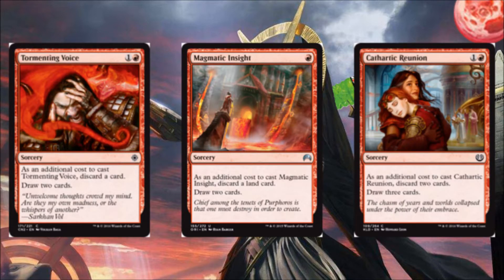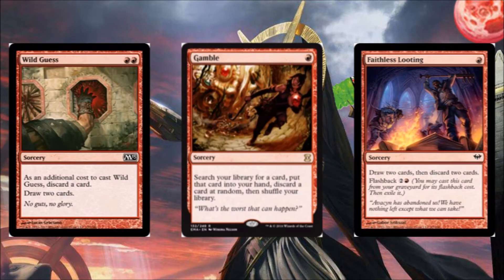Moving on, we've got our card selection, which is very necessary in a deck like this where you need your fast mana and everything on time. Tormenting Voice is two mana, discard a card, draw two cards. Magmatic Insight is one mana, discard a land, draw two cards. Cathartic Reunion is two mana, discard two cards, draw three cards. These cards will all let you pitch whatever is useless and pick up two or three more. Same with Wild Guess — discard a card, draw two cards.